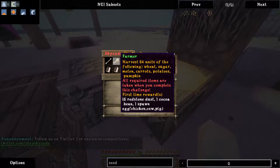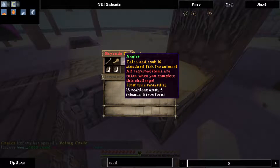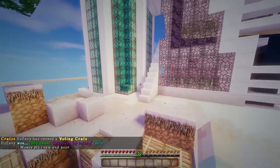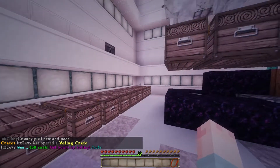Farmer: harvest 64 units of the following — wheat, sugar, melon, carrots, potatoes, and pumpkin. Melon is again going to be an issue; maybe I should start planting melons. Catch and cook 10 standard fish — no salmon. We have plenty of fish. Let's go ahead and do that. I've been AFK-ing here quite a lot, and many of these are full.